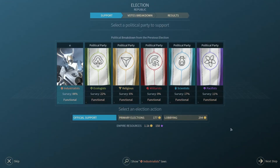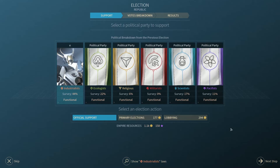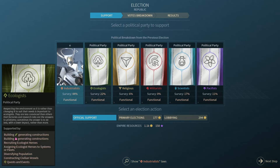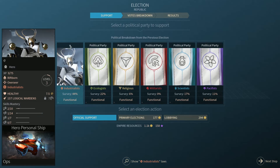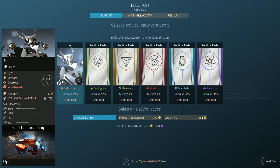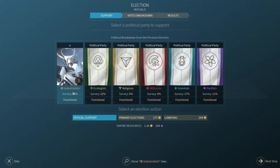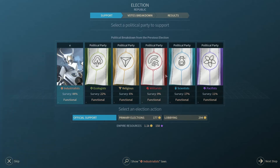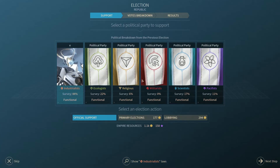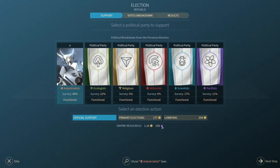Oh, here we go — Election! This is a good place to end it off with a nice election. So we have our man E — that's just his name. Just E. I never looked at that before, but that's kind of funny. He is up for the industrialists at 44%, so he is the leader. None of our other political parties have any leadership, or at least anybody as famous as E here.